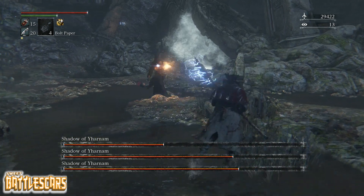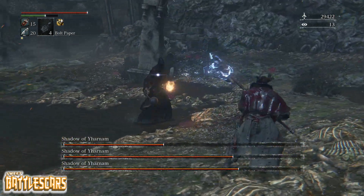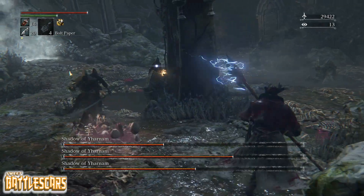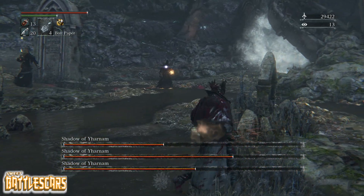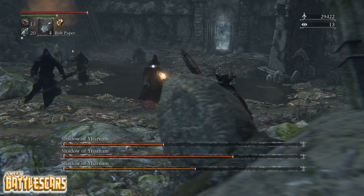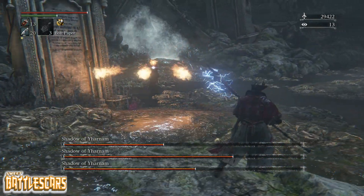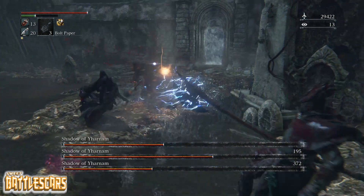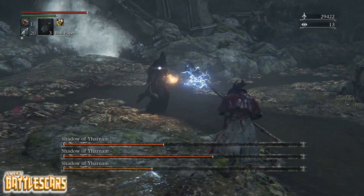I'm gonna try to go for that guy first, gonna get rid of the other two. I didn't see that guy sneaking up behind that big tombstone. These guys are getting closer — I gotta be careful. The terrain in this area helps a lot, lots of places to hide. It's nice that I'm able to hide behind these structures as this guy shoots fireballs at me.